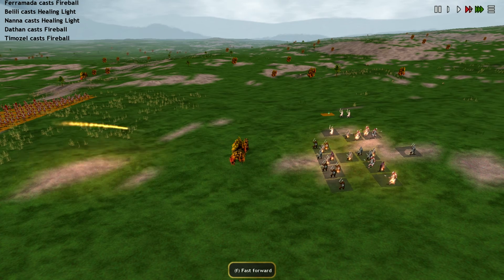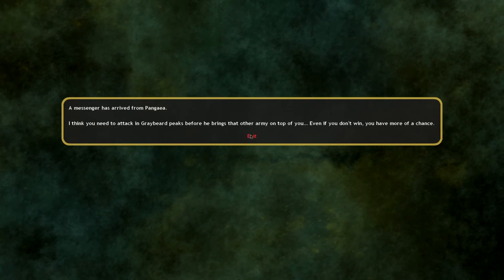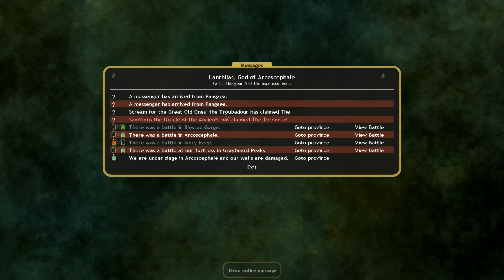Look at all the fireballs — damn, the fire payloads. Gravy appears before he brings that other army on top of you — even if you don't win you have more of a chance. That's the early ghost plan.